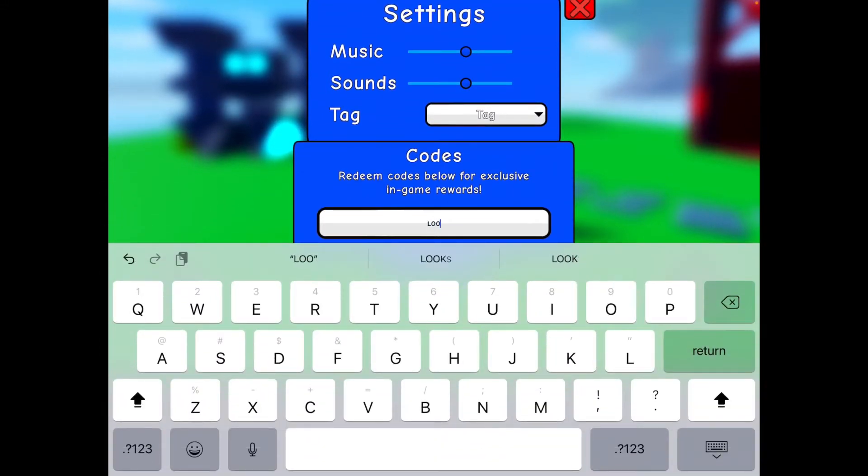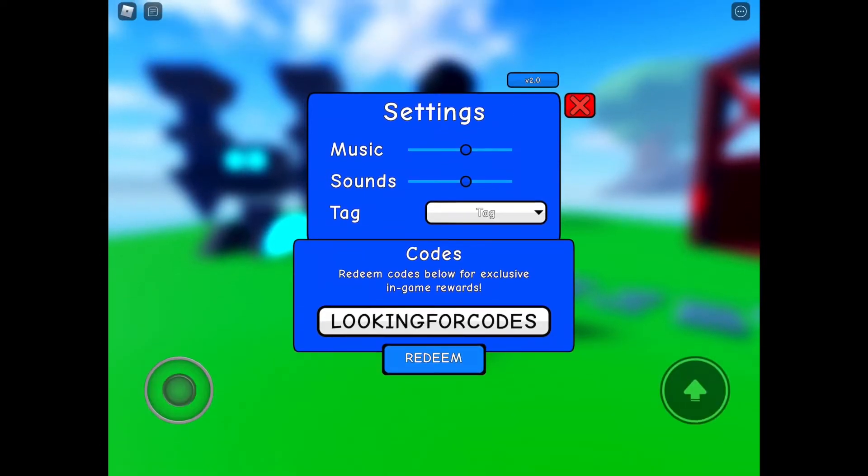The next code is L-O-O-K-I-N-G-F-O-R-C-O-D-E-S — 'LOOKINGFORCODES.' Redeem it and there we go.